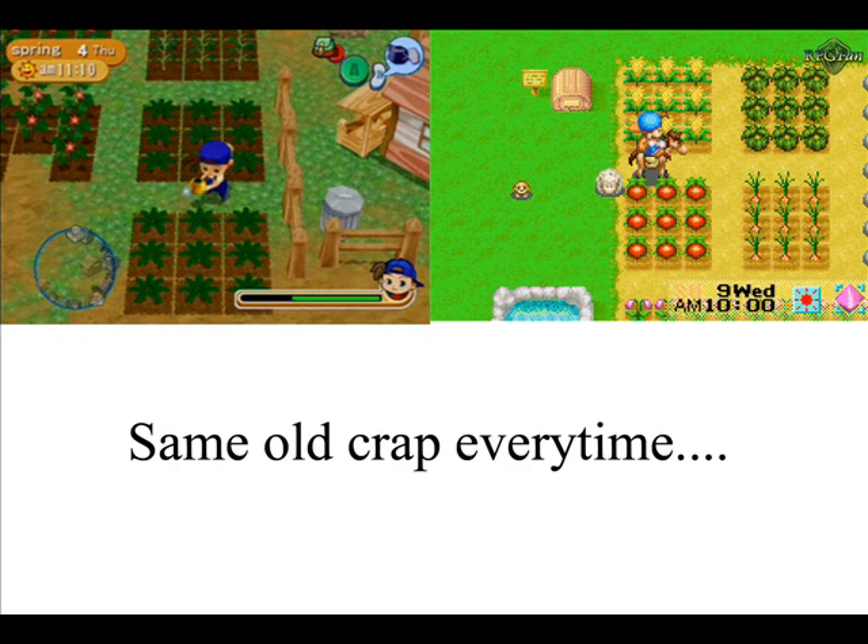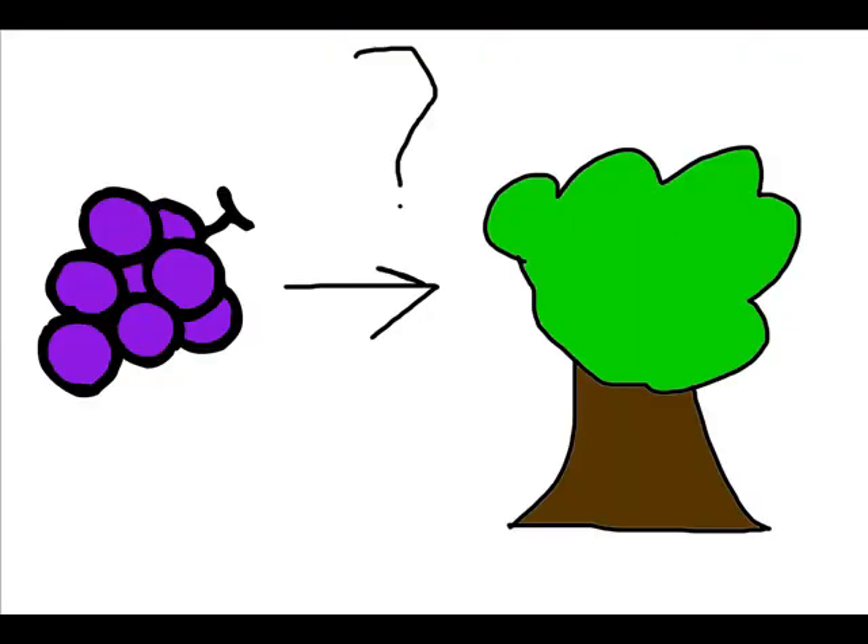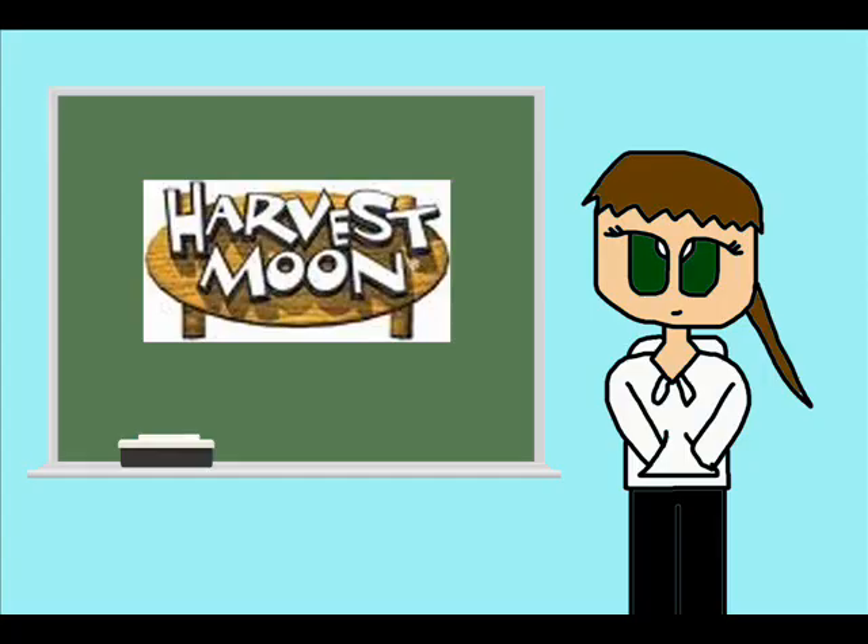Not only that, but I think it's pretty weird that we can grow grapes off of trees when we all know very well that they grow off of vines. Come on, Natsume. Again, with the amount of time that you take to release your games, wouldn't you think of putting more variety in what crops we can grow aside from the constant repetitive pineapples, tomatoes, turnips, potatoes, sweet potatoes, pumpkins, etc.?